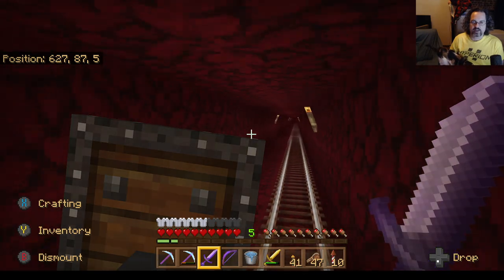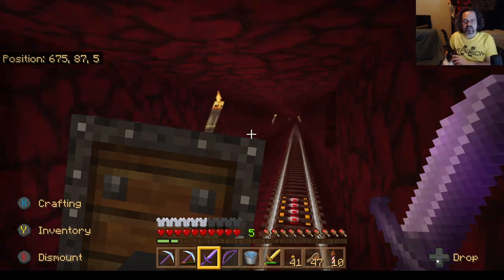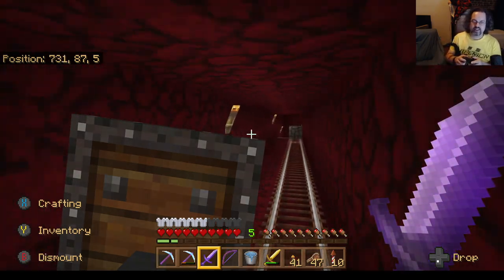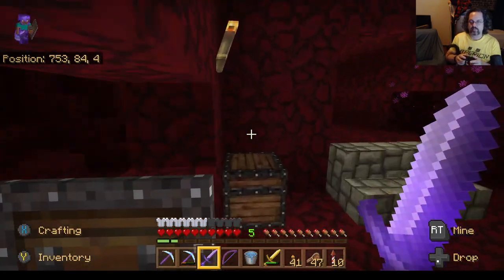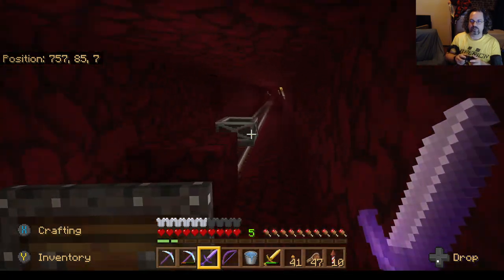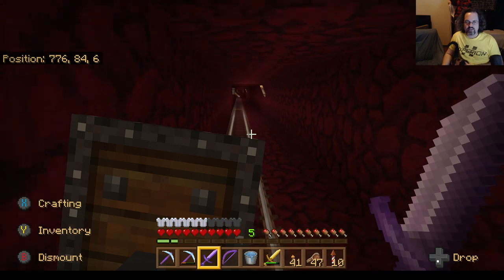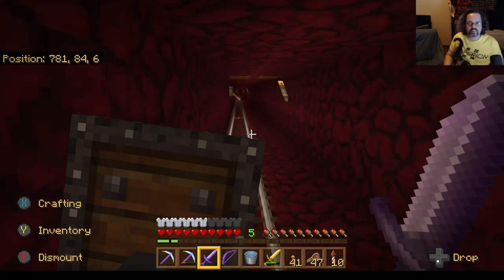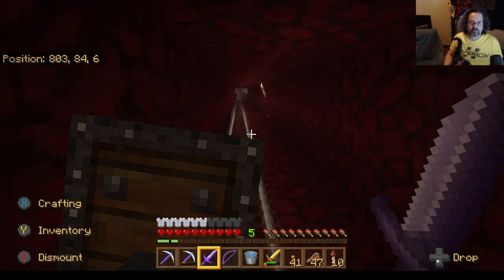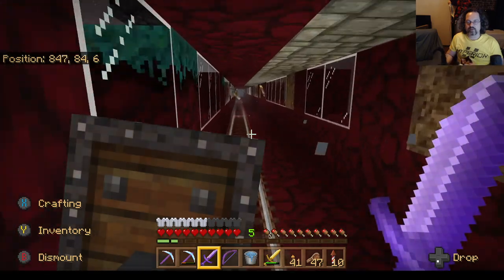Now that I have an elytra that I'm always wearing, it means that I need to fly back up and I usually don't want to have to bother with that. So when it gets dark enough I drop down the bed and go to sleep when it lets me, then get back up, grab the bed, and continue. This is my farm base — this is not where we're going. I haven't really done much of anything here for a while. It's nice having a farm base, but I get most of my food from hunting hoglins out here.